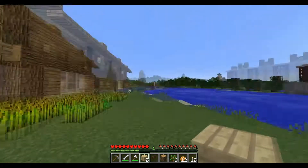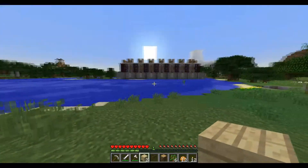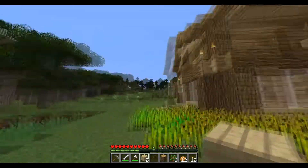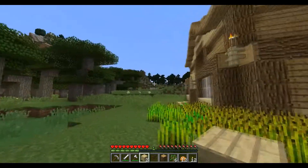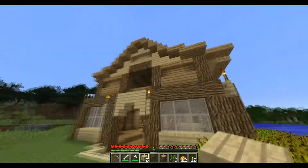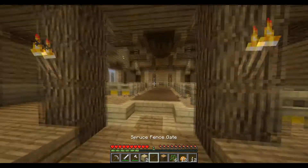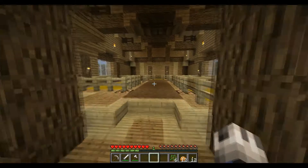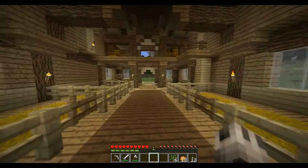Alright guys, welcome back to another episode of Runified. This is part two of my world tour. To start off, we're going to be showing off this little beauty I made — it's a barn, obviously. Maybe not so obvious, but hopefully it is. Here we go, this is it. This is where the magic happens — where we keep the cows and the sheep and the little piggies.